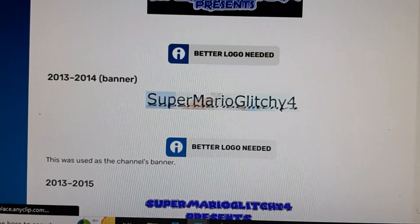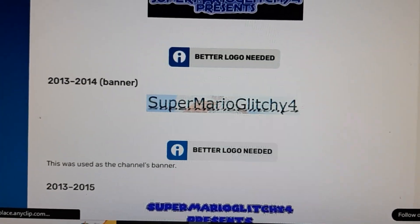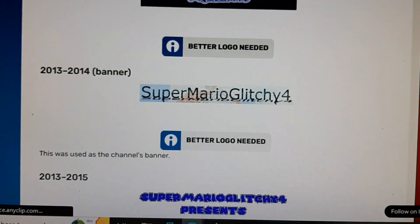2013 to 2014 banner: this one shows Super Mario Glitch E4 all in black with no background elements, placed over the Super Mario 64 castle background.